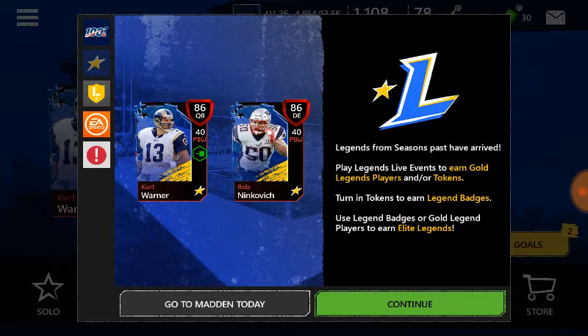The new Legends are out right now. Legends from past seasons have arrived. You play Legend live events, earn gold Legend players and/or tokens, turn in tokens to earn Legend badges, and use Legend badges or gold Legend players to earn Elite Legends.